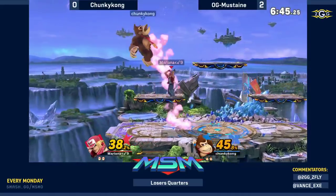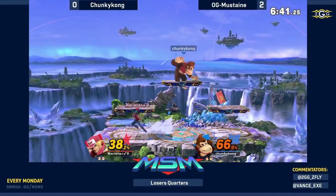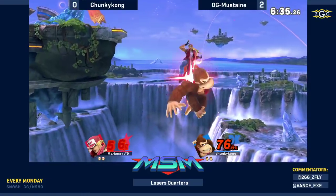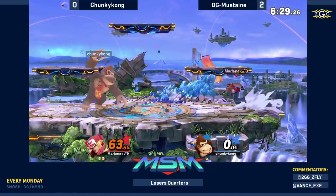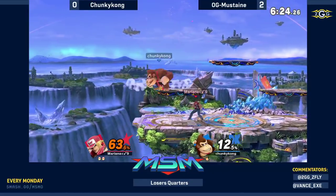No-tech situation — doesn't have to go for the get-up attack. Big damage there from the down-B, especially at the ledge — potential stock loss. Unfortunately that's not a great punch on shield, and unfortunately for Chunky Kong he really wanted to take that all the way to the blast zone, and in doing so brought himself all the way down to the last stock scenario.